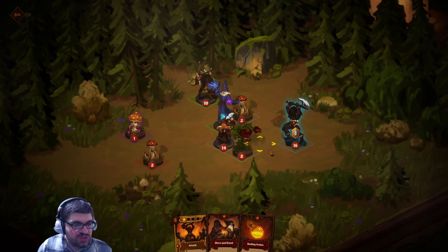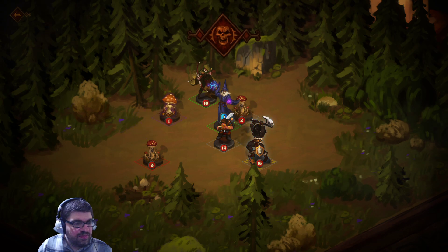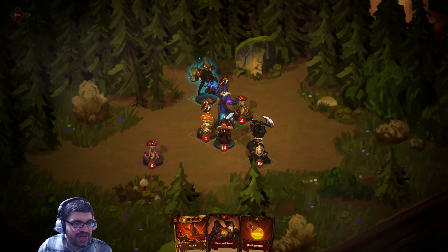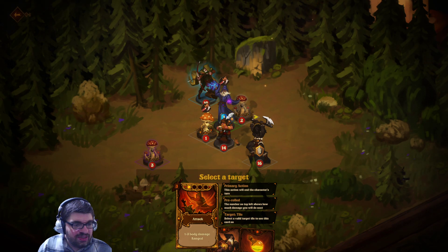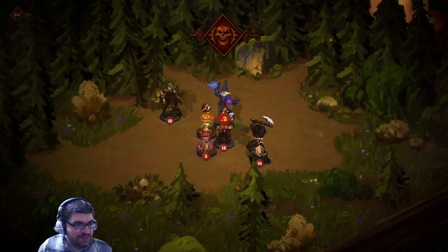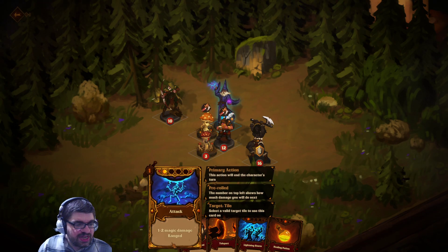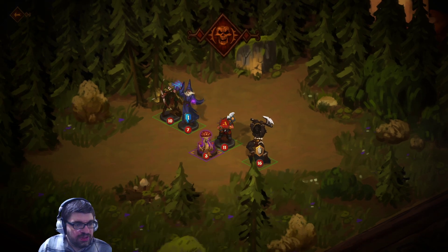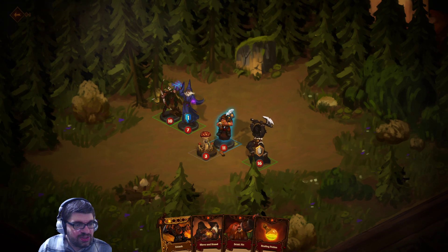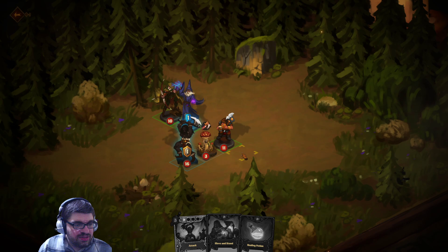That wizard is getting beat on — we don't want that. One to three damage ranged. Select the target, now select the position to move to. I guess we have to move the character it's telling us to. This guy's surrounded — one to two magic damage, that's fine. It's ranged, interesting. And this guy moves. He's surrounded, I'd rather use him — let's attack. Not terribly difficult.